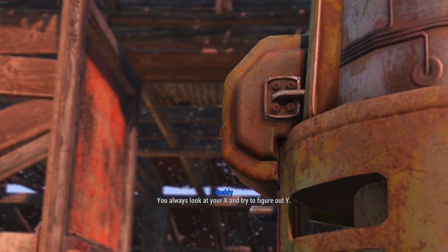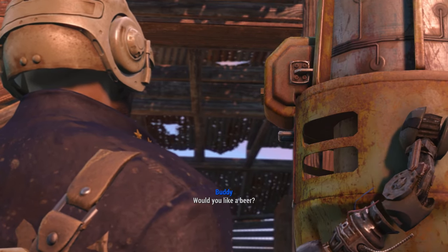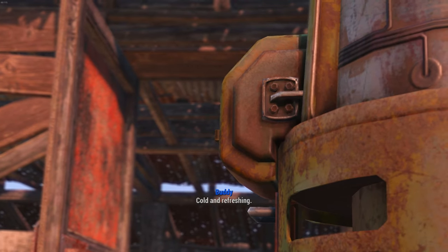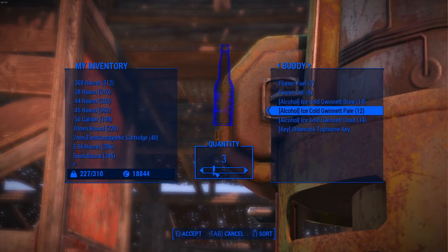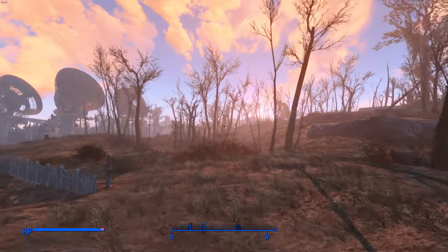So I'm going to show you guys two locations. Now there are a few more, and what I'll do is in the description I will list a few other spots where you can trigger these random encounters. But the two I show in this video seemed like they triggered more of these rare events. So if you're not having luck at the two spots that I show in the video, you can go into the description and check some of the other locations.